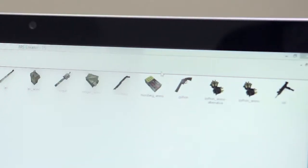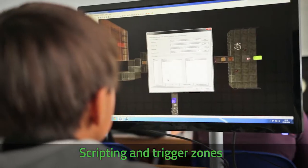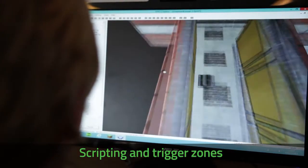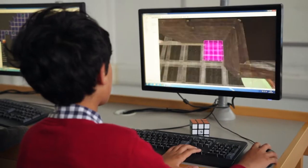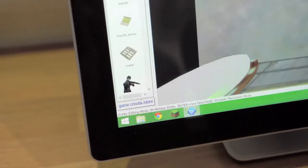You start off making simple things like just squares, putting in objects like player start markers and win zones. Then you get on to more complex things including scripting, adding entities, and using things like trigger zones, which you can use to activate other things. If you go into a trigger zone it will trigger off a script. In the sound zone, if you go into it, it will trigger off a sound.